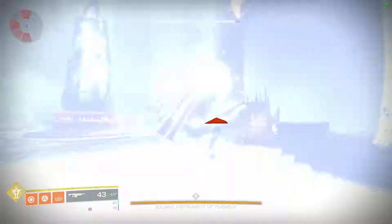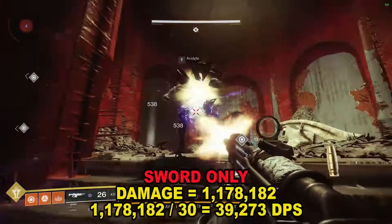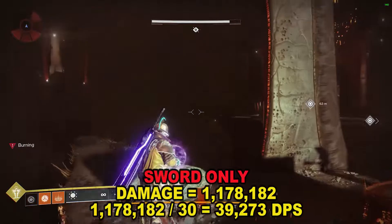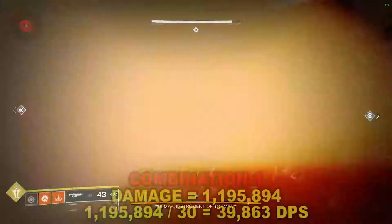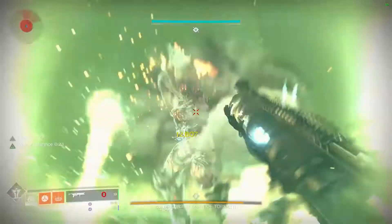The sword alone did 1,178,182 damage over the 30-second period, meaning DPS is 39,273 — only 184 off from my Season 11 damage and DPS test, so we know this method is still accurate. Combination one, where Witherhorde is used to fire two rounds at the start and then nothing but the sword, did 1,195,894 damage over 30 seconds, meaning DPS was 39,863.